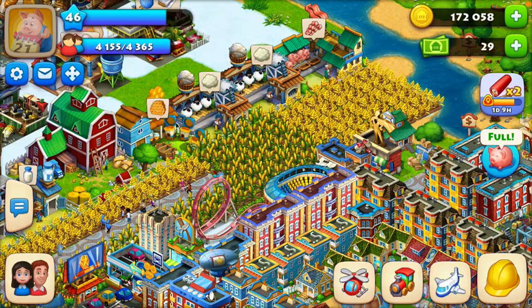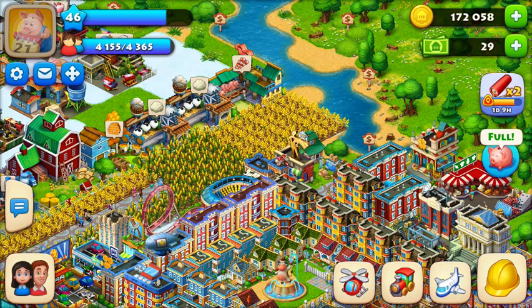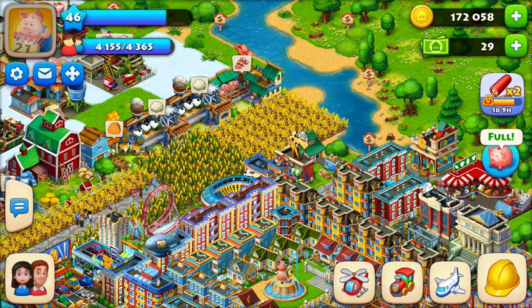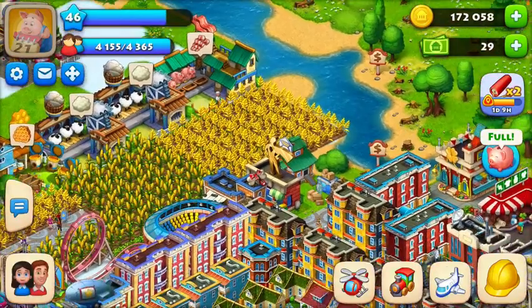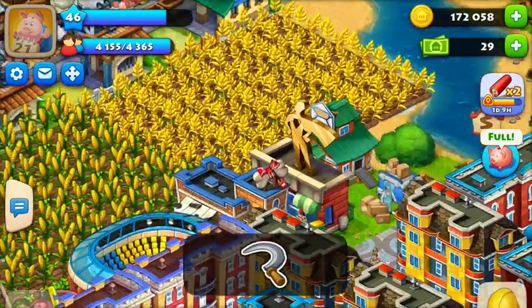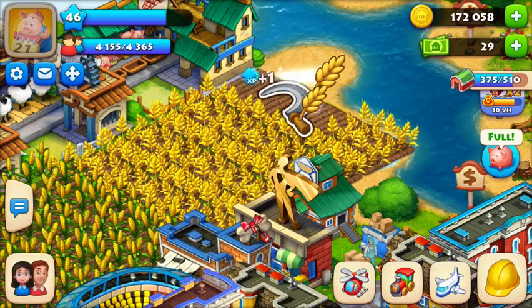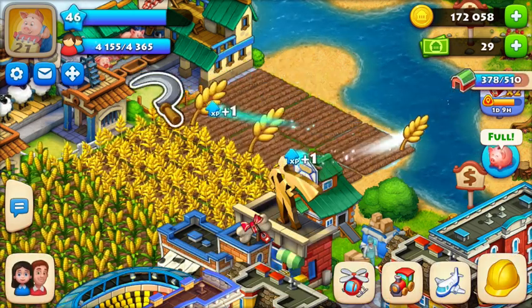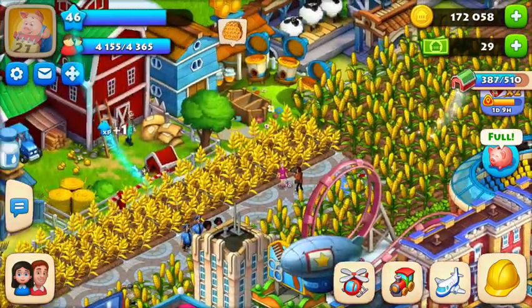Okay, so now we're gonna learn how to harvest food, wheat and stuff. You're gonna have to click on something that's ready. Click on it, then you see this — you're gonna harvest it. You get XP for it.